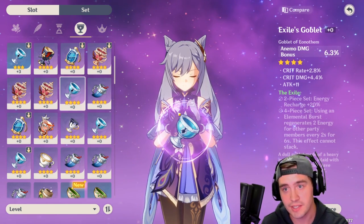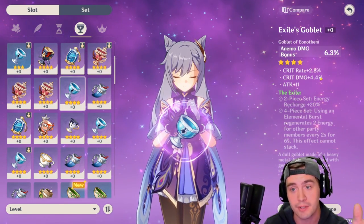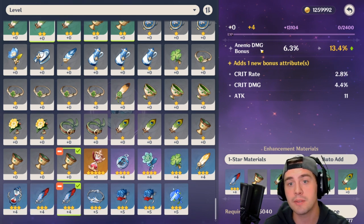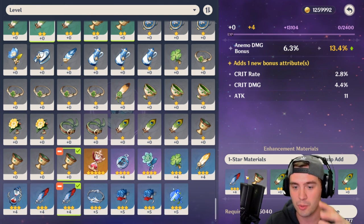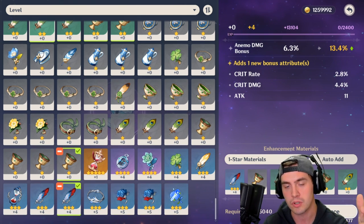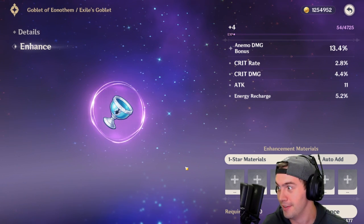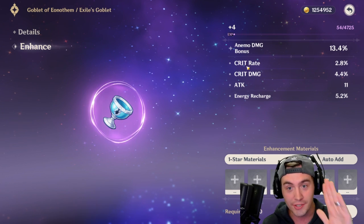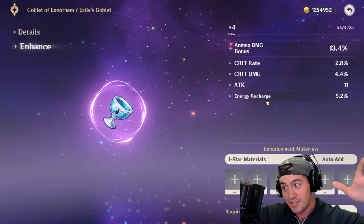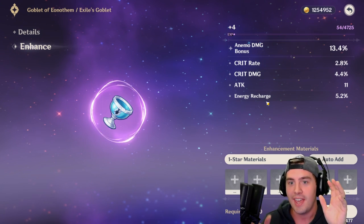A cup like this on Venti would be god rolled — absolute god rolled. We're going to enhance this one. It's got anemo damage, crit rate, crit damage, and attack. This chalice is pretty much god rolled for someone like Jean or Venti. For 5,000 mora and a couple artifacts, we're going to be able to test and see if this is a god roll. Oh my god, this is literally a god roll! We've got all damage, and now we've got energy recharge to get the elemental burst back. In a situation like this, this is something you keep.